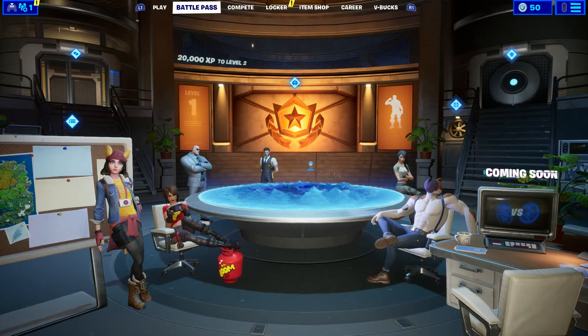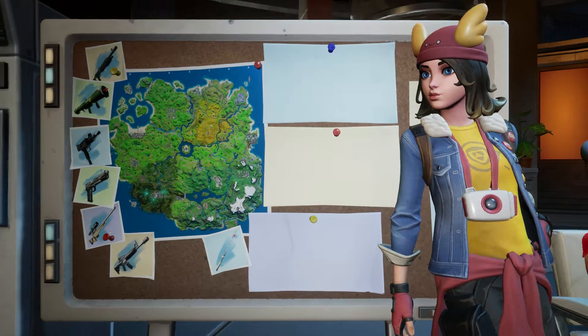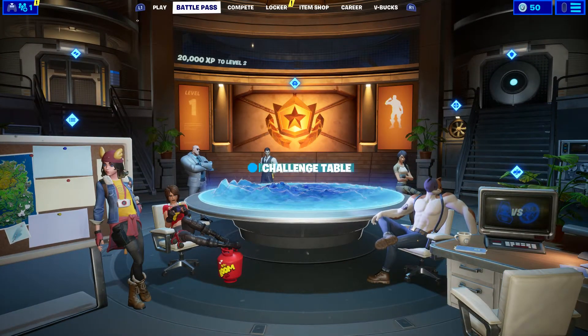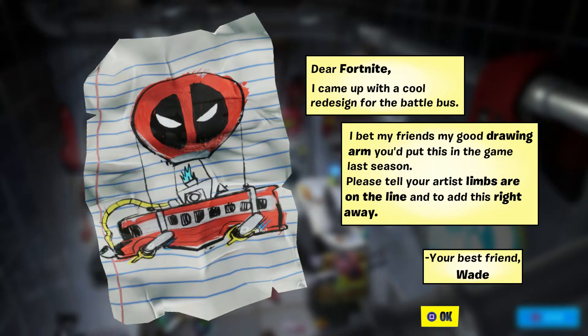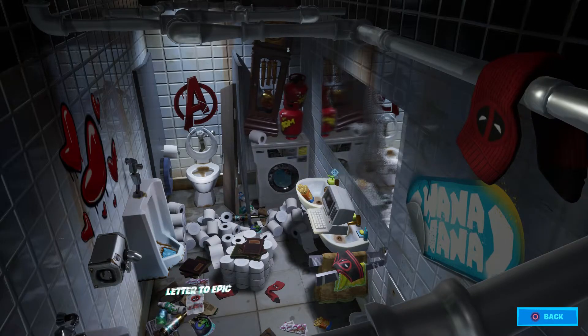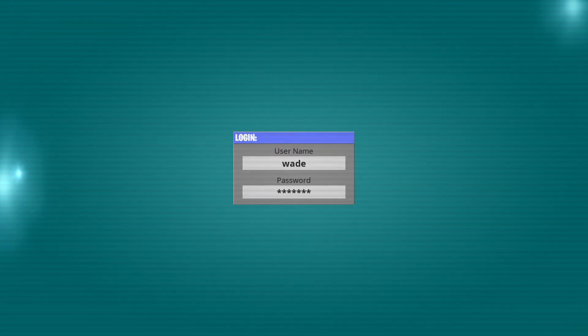There's some Shadow/Ghost things that's coming soon. Okay — wait, is that a Deadpool logo right there? That IS a Deadpool logo! Wow, it's like a whole Deadpool room! There's a letter to Epic Games saying 'Last season please tell your artist limbs are on the line and add this the right way — your best friend.' That's funny because he did stuff like that in the movie. There's his Deadpool suit sitting in the washer, Deadpool socks and underwear laying around, Avengers logo by the toilet.